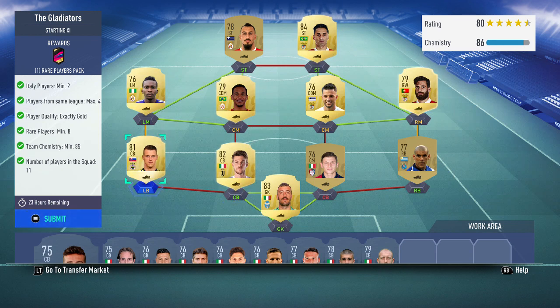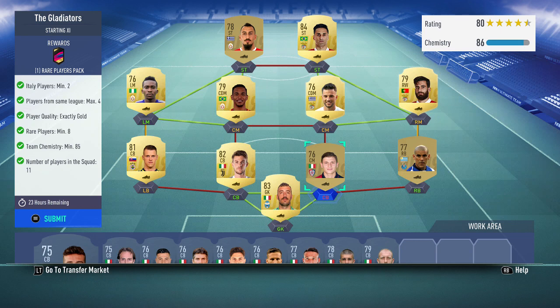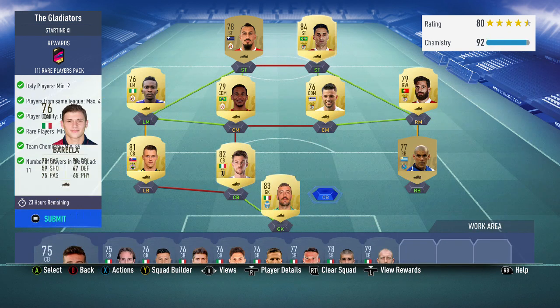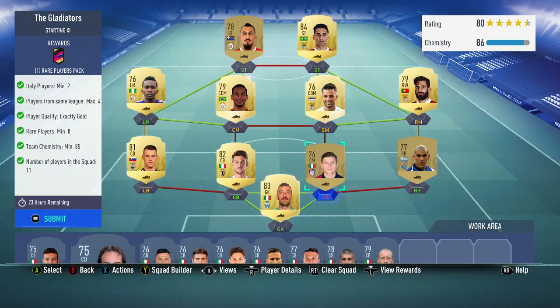All golds, 8 rares, and 85 chemistry. As you can see I've got 86 chem. I had 3 players from my club, so minus 3 that wouldn't get you the same chem. All you need to do is either position change the two CDMs and then the right wing to right mid, or more simply just buy a centre back from Italy - that gets you way over the chem.